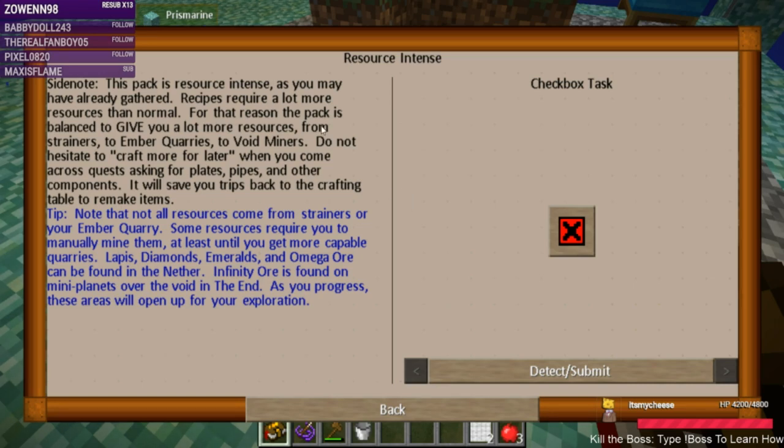This pack is resource-intensive as you may have already gathered. Recipes require a lot more resources than normal — for that reason the pack is balanced to give you a lot more resources from strainers, ember quarries, or void miners. Do not hesitate to craft more for later. When you come across quests asking for plates, pipes, and other components, it will save you trips back to the crafting table. Note that not all resources come from strainers or your ember quarry — lapis, diamonds, emeralds, and omega ore can be found in the Nether; infinity ore is found on many planets over the void in the End.